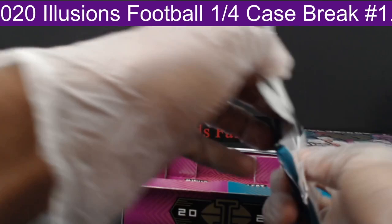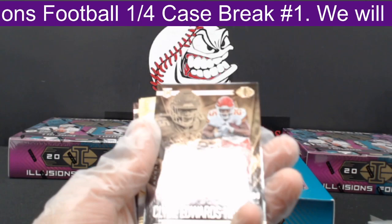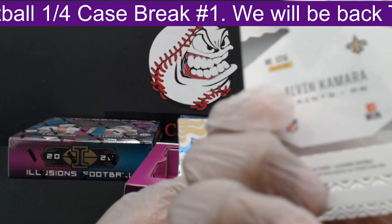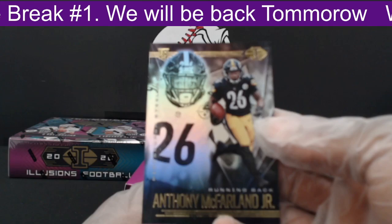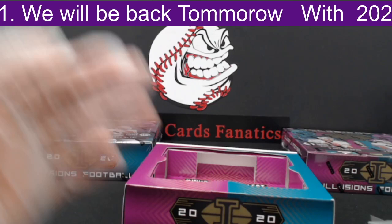Next pack. First, AJ Brown out to the Titans. Then another Clyde Edwards-Hilaire. A Shining Stars Alvin Kamara, not numbered, out to the Saints. A Mystique Cole Kmet out to the Bears, not numbered. Another Anthony McFarlane Jr., and another Henry Ruggs out to the Raiders.